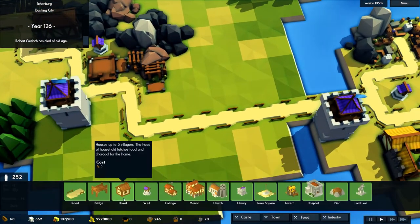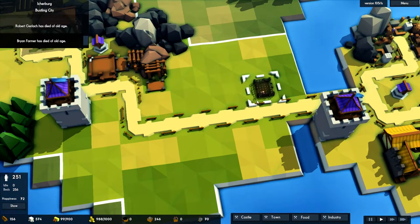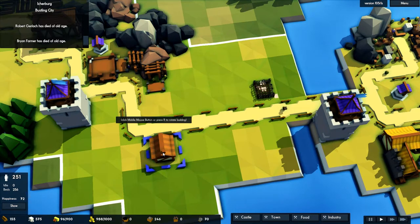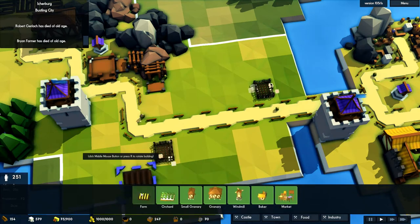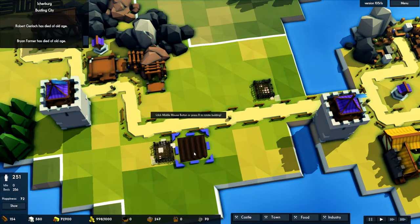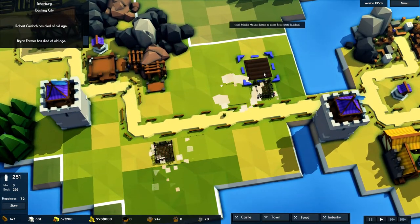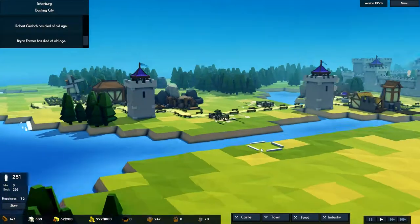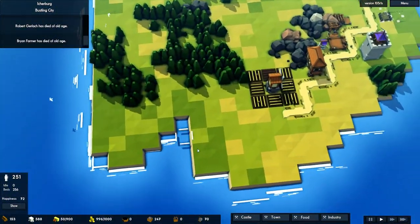So first of all, this road looks really empty, so I'm going to build a couple of little mini farms. Fertile soil is a bit of an issue for us, but hopefully I can find somewhere just to put a couple of little farms in. Yeah, there it seems happy — let's do there and there, and then hopefully here and here. There we go, a couple of little farms just to kind of break up that area — little homes, little spaces for people to live in.